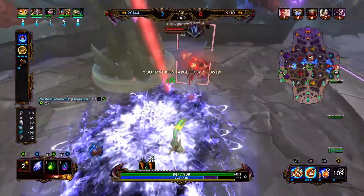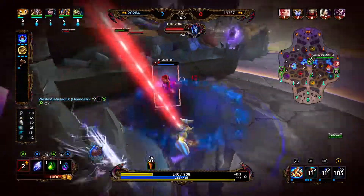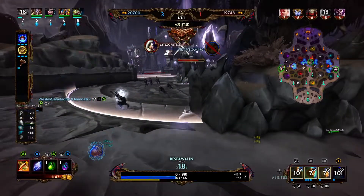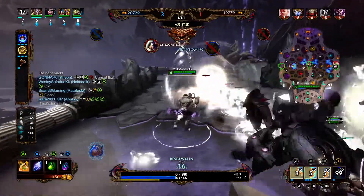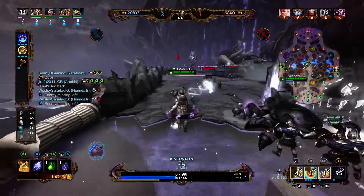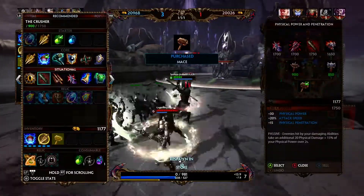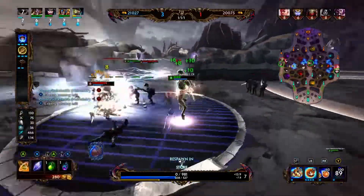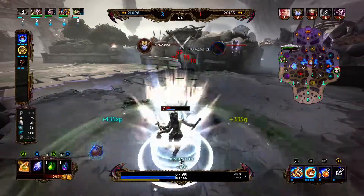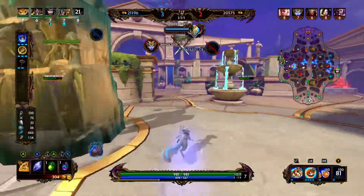We're going to get super aggressive — just dive her under tower, we get the stun, we get the protection reduction, and right here is where I got greedy. As soon as I saw her pop her Aegis, I should have just dashed out — that would have been a victory. I got greedy and went for the kill. Usually, if you can trade your ultimate for a relic, that's a win for you, just because you'll most likely have your ultimate before they will have their relic. That's super unfortunate, Anubis — just a second or two off and you would have gotten that Kali.